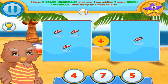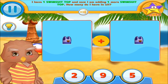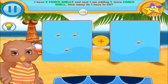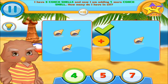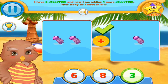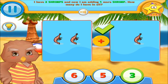I have three beach umbrellas and adding one more. You have five answers right! Three plus one equals four. I have one swim item too. Keep up the good work! One plus one equals two. I have three, adding one more to get four. Good job! Three plus one equals four. I have two jellyfish, adding one more to get three. Cool! You got the right answer! Two plus one equals three. I have two shrimp, adding one more to get three. Keep up the good work! Two plus one equals three.